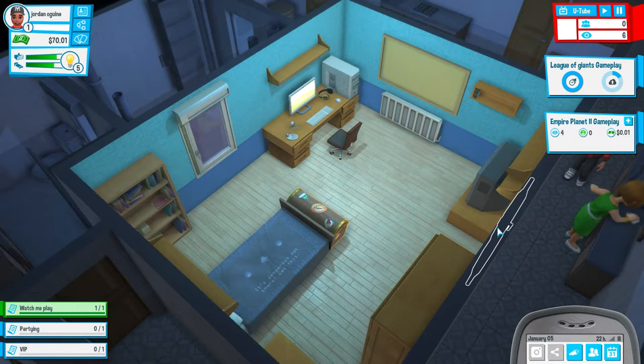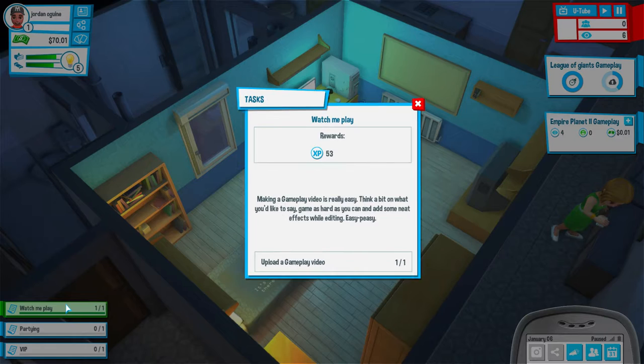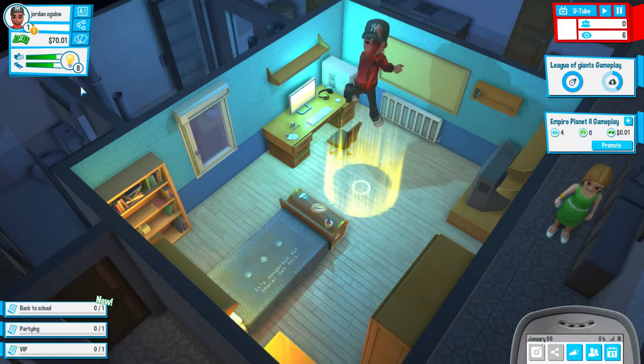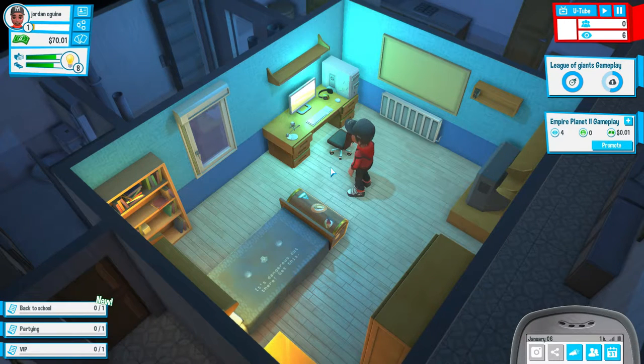We're back from college. Video's almost uploaded. We've got objectives down here. Congratulations, you have reached level 2! When you get a new level you can unlock new light bulbs, skills, video clips and many objects in the store. Press your experience bar to see your unlocked items. Spread the word unlocked, new cards, maximum light bulb increase. Clothing shop at level 8, PC world level 4, and Idea - which is basically Ikea - at level 3.